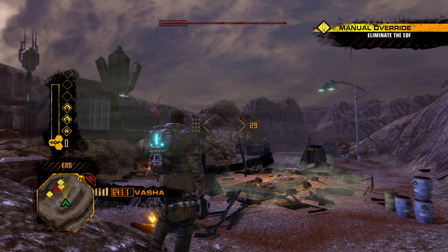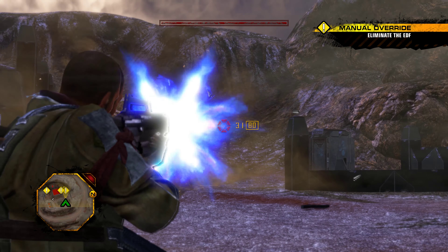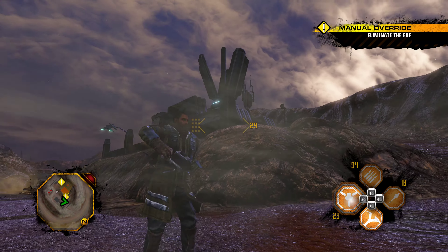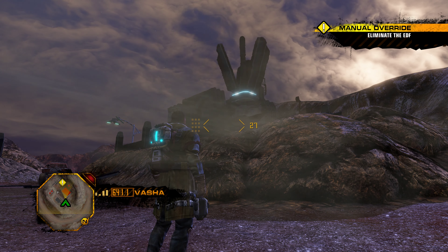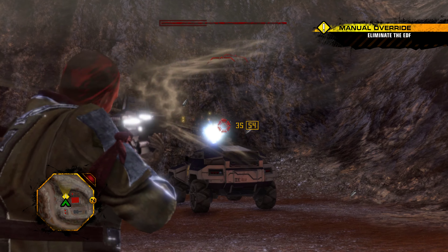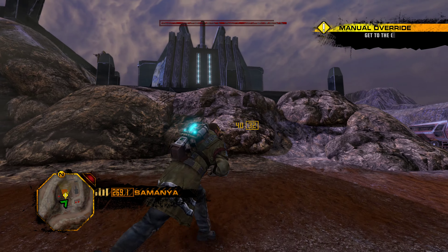This is Roger. We have secured the missiles. This is Roger — we have loaded the truck, we are ready to move. Okay, Sam, we're all clear. Find the computer console. That's where you'll access the network.